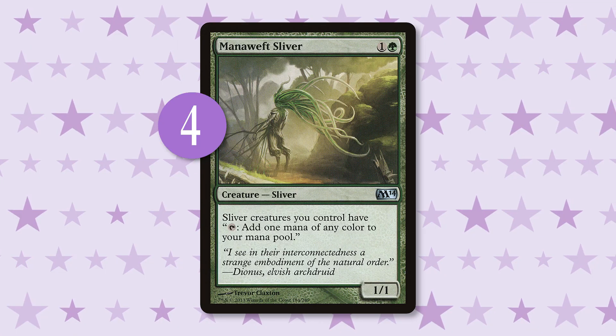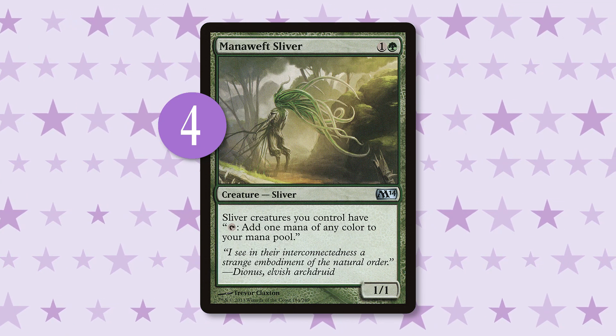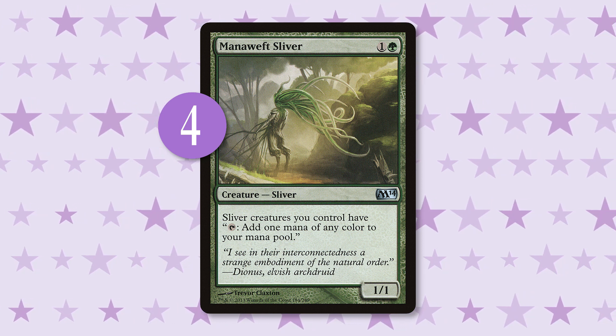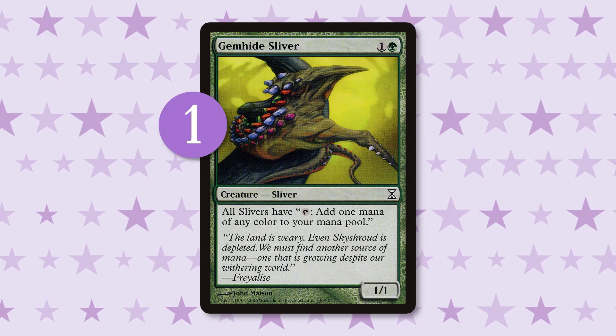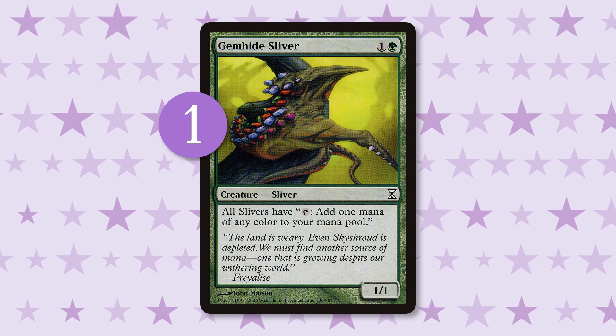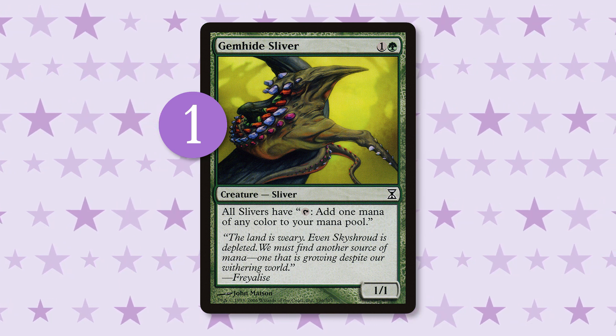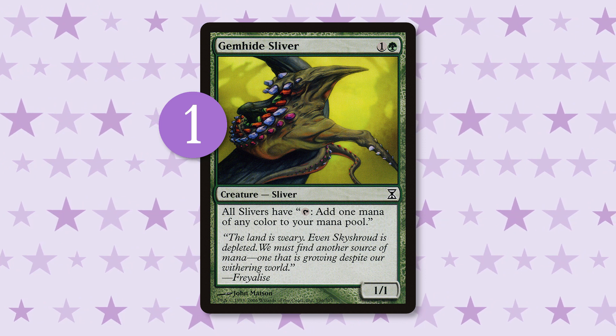Mana Dorks are tiny creatures that can create mana. In this deck, our dorks are slightly better than most because they can help create tons of mana of any color. Mana Weft Sliver is the key here, allowing you to tap any of your slivers to create any color of mana. This, along with Aether Vial, is how — other than our lands — we make five colors work. Gemhide Sliver is our other little friend that helps us with this task. These two creatures are vital parts of the engine of this deck, so don't underestimate having them in your opening hand. Not only do they help you cast your creatures, they help you cast more than one or two creatures a turn.